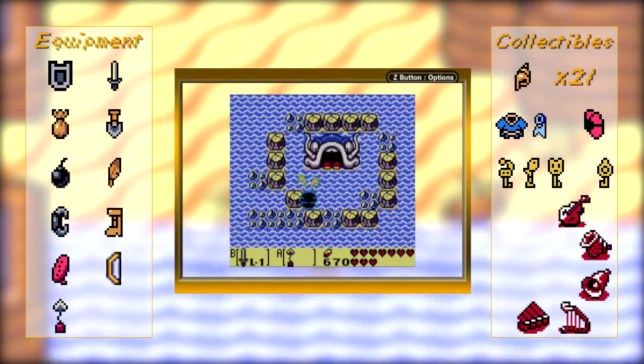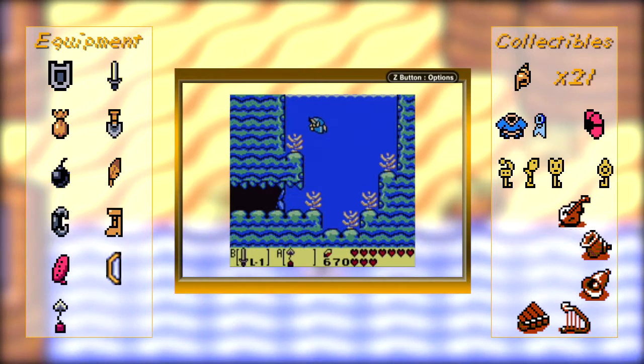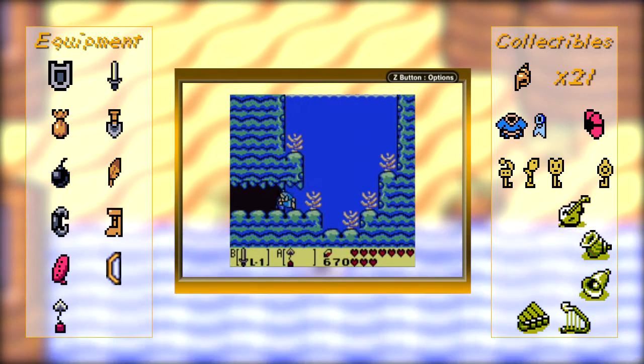Hey everybody, and welcome back to another episode of Let's Play Legend of Zelda Link's Awakening. So we finally have the hookshot, the thing I've been wanting the entire game.